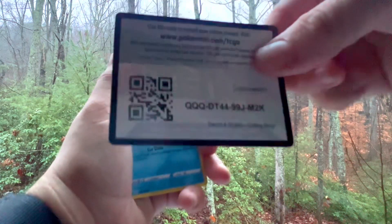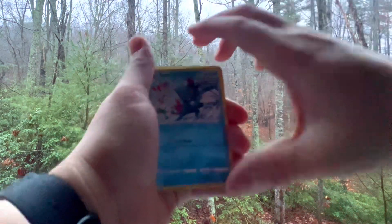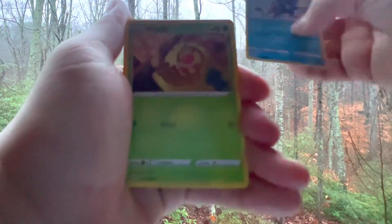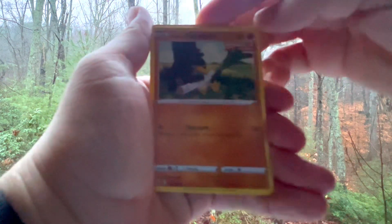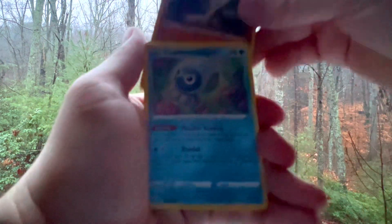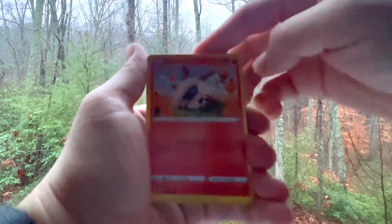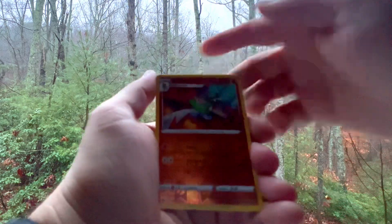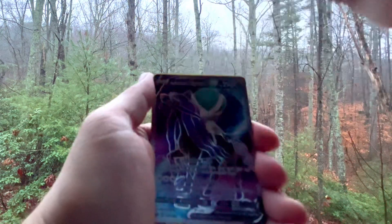Let's take these three out of the way and put them in my back pocket, and let's get into the Moltres pack. We have a Sneasel, Weedle, Farfetch'd, Castform, Lavesta, and we have a Reverse — Glade.